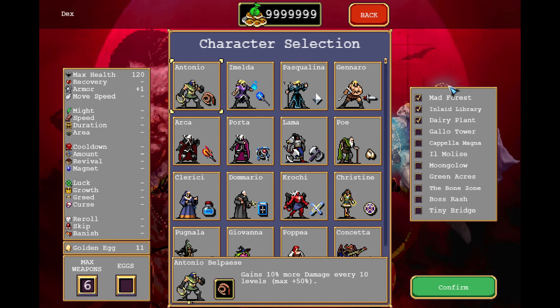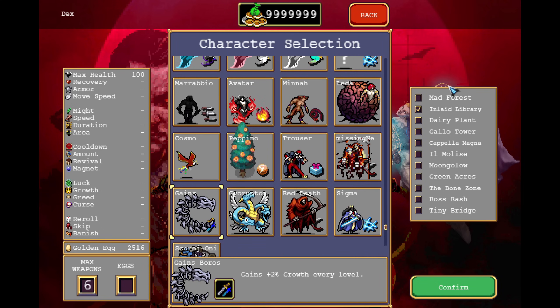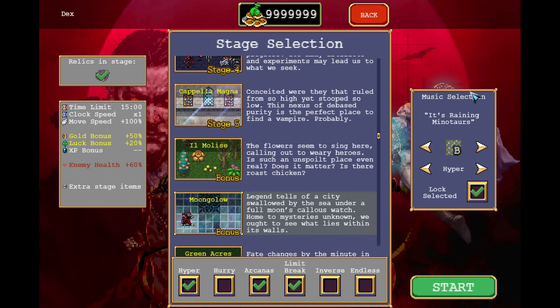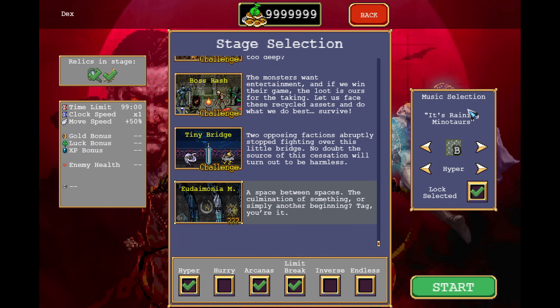There are currently 41 playable characters in Vampire Survivors, of which 25 are normal characters and 16 are secret characters. As of right now you have 5 playable stages in the game as well as 2 bonus stages, 4 challenge stages, and 1 special stage. There's one more that is hidden that you unlock with Moongolo, but I won't spoil more about it so just discover it for yourself.